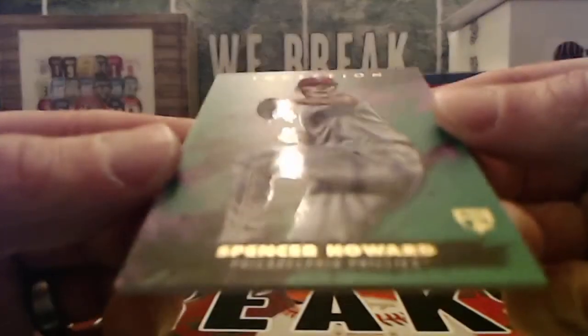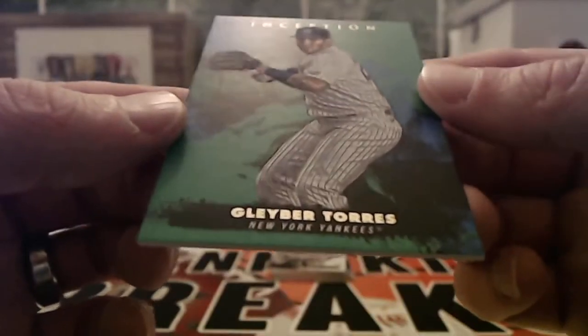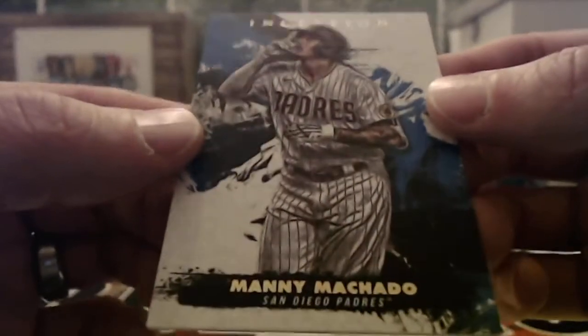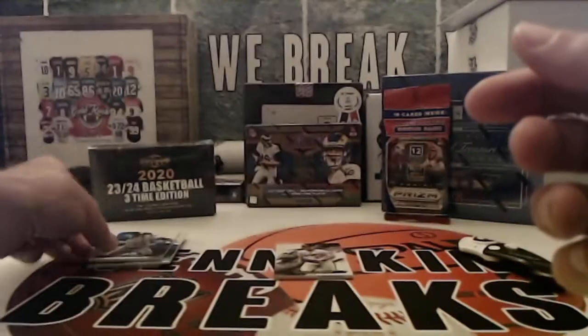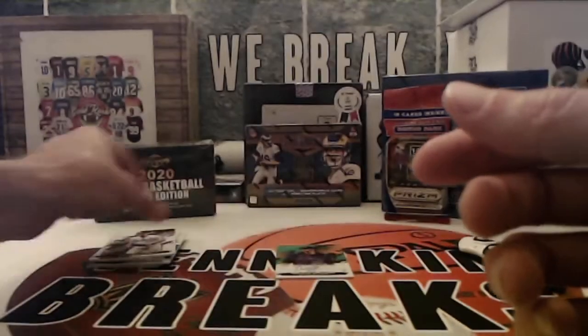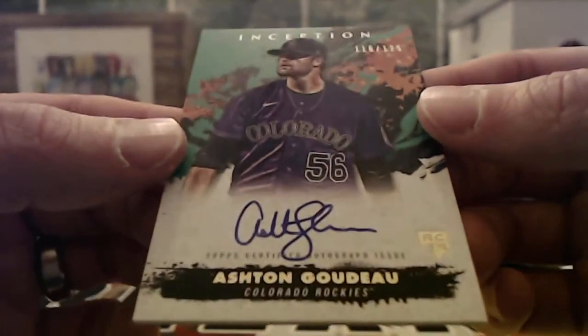We've got Spencer Howard, rookie for the Phillies — green parallel there. There's a Gliber Torres for the Yankees. Got a Casey Mize, rookie for the Tigers. Got a Manny Machado for the Padres. Nice one here — Jacob DeGrom, who the Mets cannot give that boy any offense. We've got a Walker Buehler, but they don't even give us a parallel for the Dodgers. And then our auto is going to be numbered to 125 — Ashton Gudeau for the Rockies.